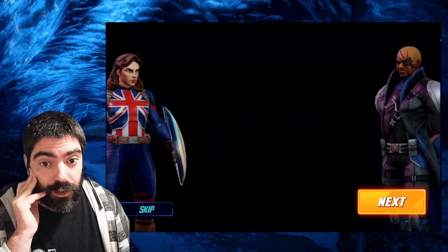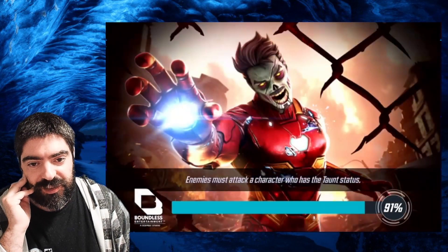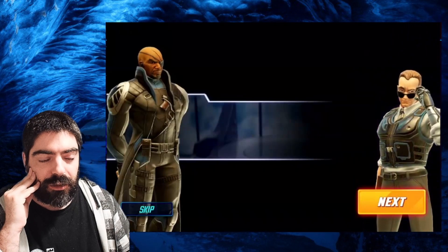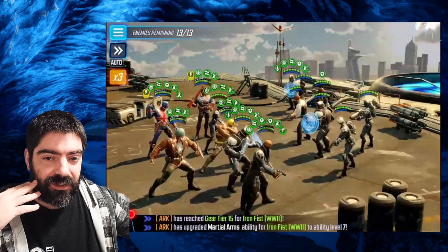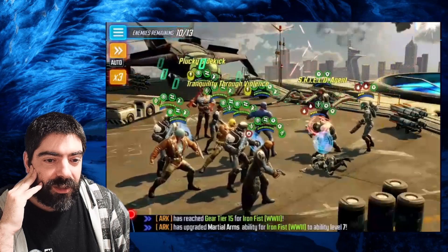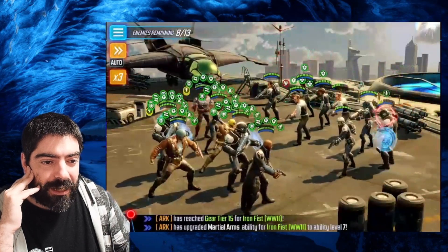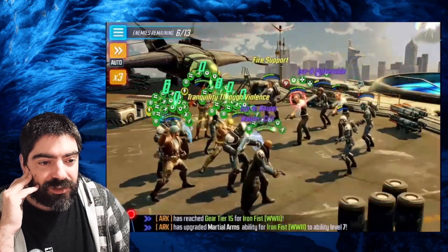This is going to allow you to get a lot of Skill-type characters to Gear T16 and Gear T17. I'm going to save my gear and probably apply it to Shang-Chi or Kestrel or some other Skill character like the new Star-Lord Annihilation for the upcoming Dark Dimension 6, since it requires characters at Gear T16, T17, and then T18. On the first node we're facing about 13 enemies — there's nothing special to do here. You can focus on Yo-Yo first to save time. I'm playing on auto — it's not anything special in terms of difficulty.